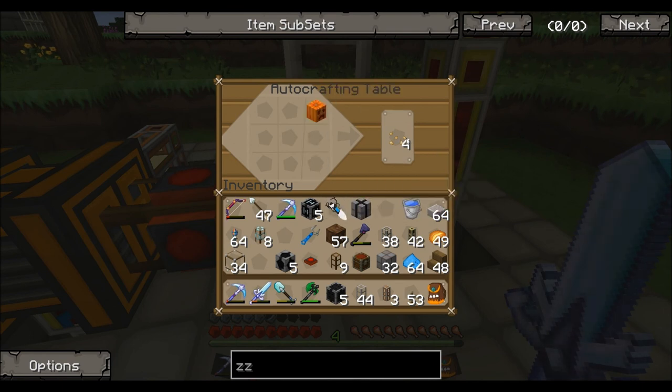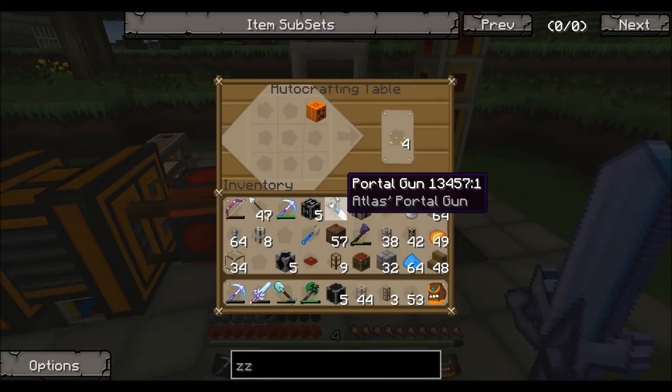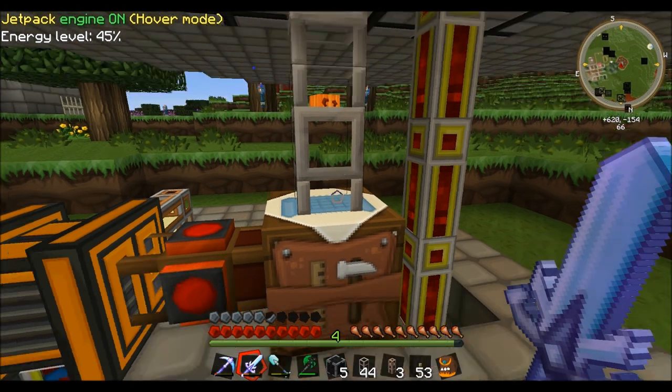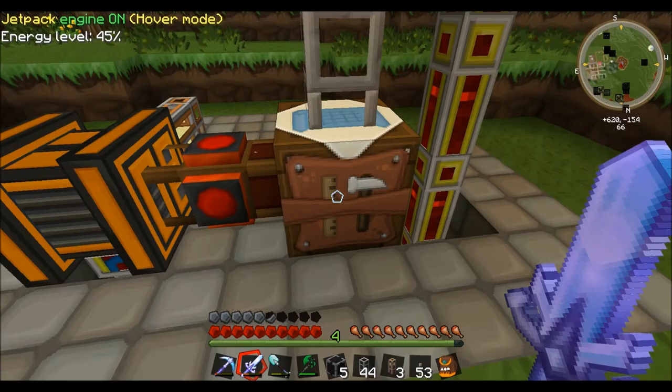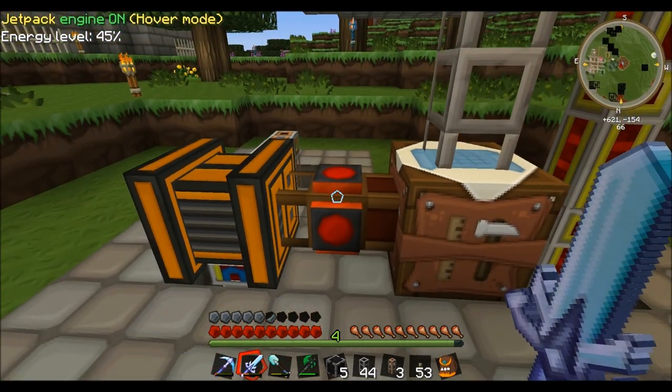In here I just put in a pumpkin and of course that makes pumpkin seeds. So every time a pumpkin goes in there - let's take a look - here it comes. There you have it, it makes some seeds. Then I've got a Turtle gate here instead of a redstone engine.